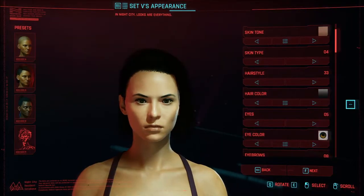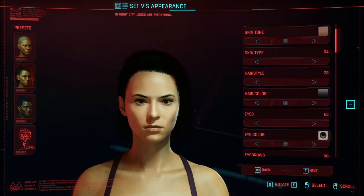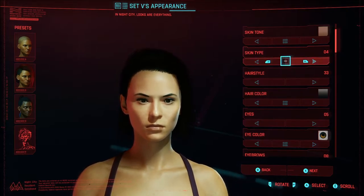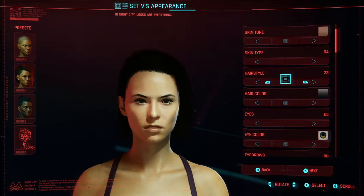Alright guys, for this video I'm going to explain to you why I made the decisions I made in making this character. For skin type, I chose a blank look because she has no blemishes of any kind — no makeup, no shading. For hairstyle, this is the closest I could get to her hairstyle, which is a short bob.